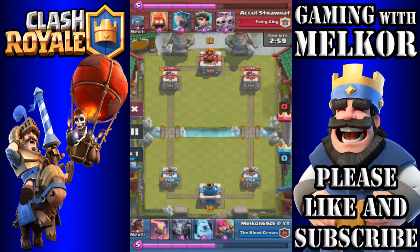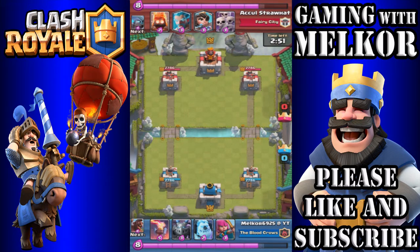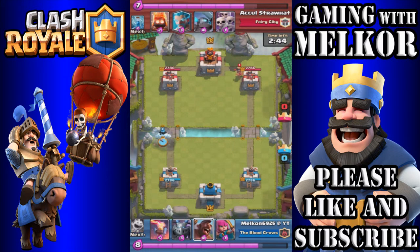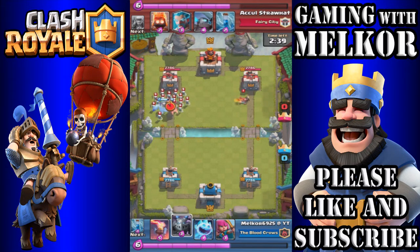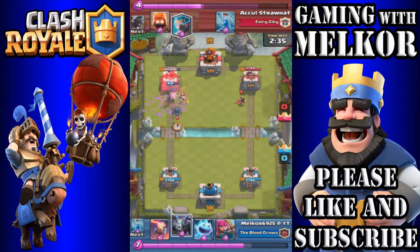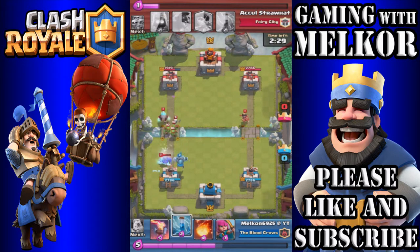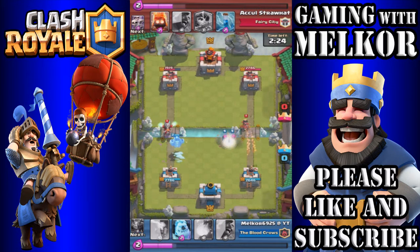All of these battles have been in legendary arena, which shows how good this deck is. We haven't got the hog rider in our starting hand but we do have the ice golem with hog rider next up. Down goes the ice golem, then hog rider. Our opponent drops his horde — luckily when the ice golem blows up it takes out all those troops. We drop the mega minion and ice spirit to slow down that pekka, utilize the zap spell, and drop archers to deal with the tesla.